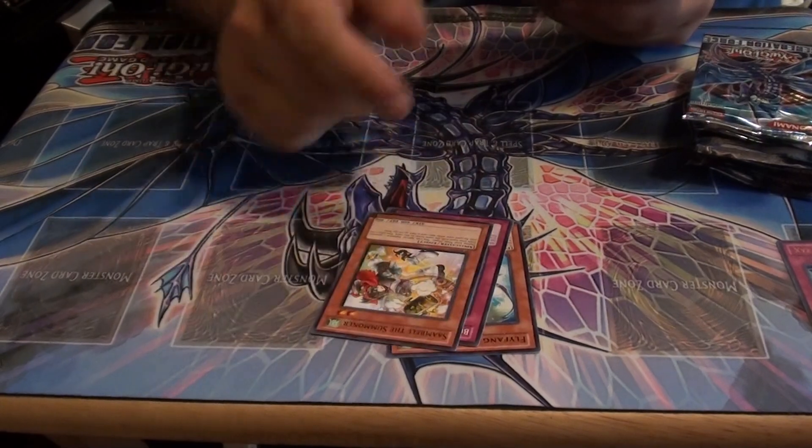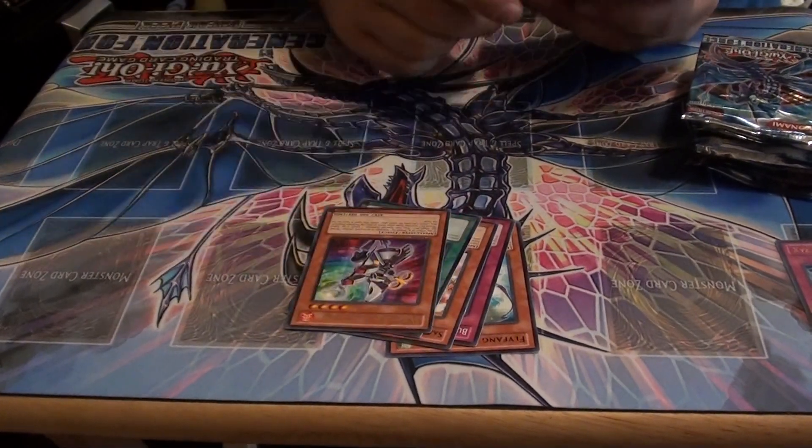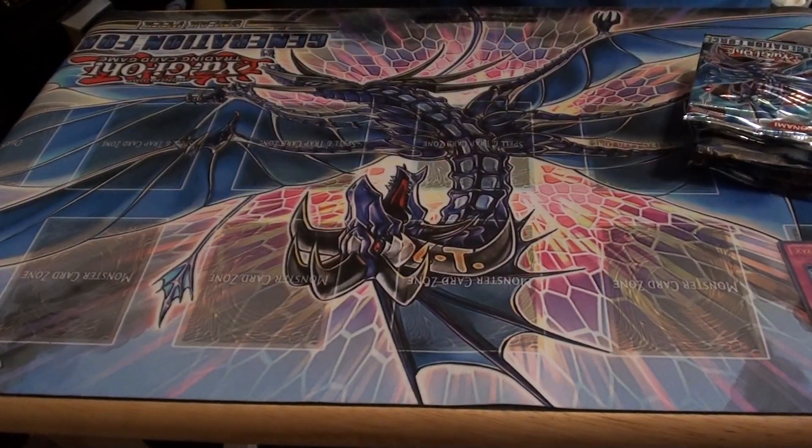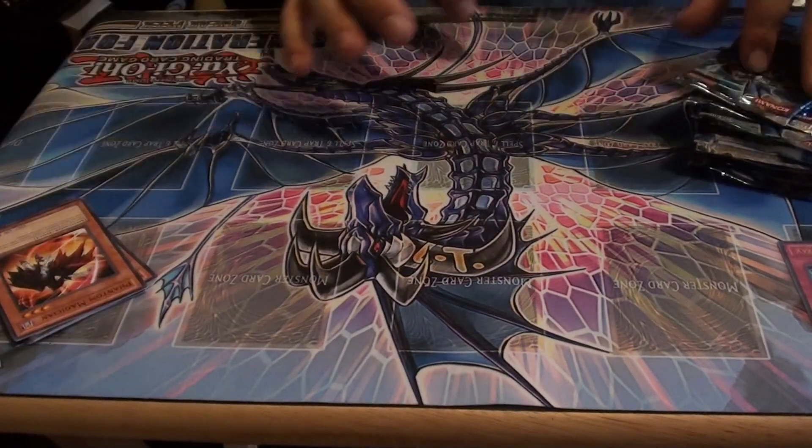Flyfang, Burgeoning Whirlflame, Thunder Short, Windup Magician, Gyrgyano, Explosive Unicorn, Windup Soldier, Phantom Magician. No holo in that pack.